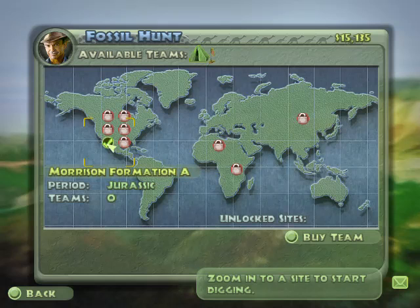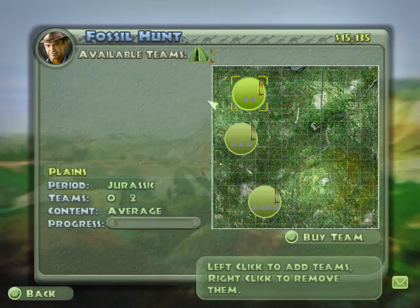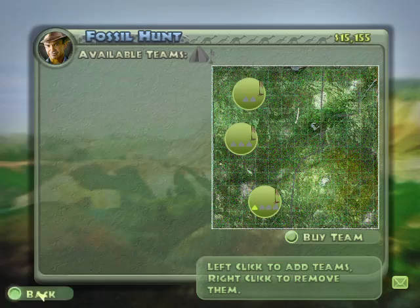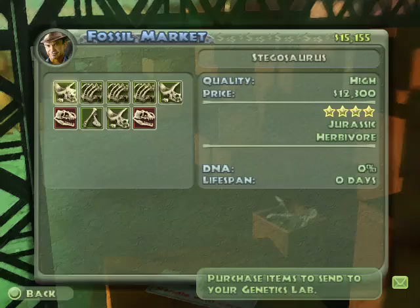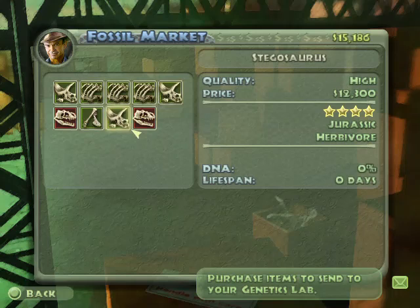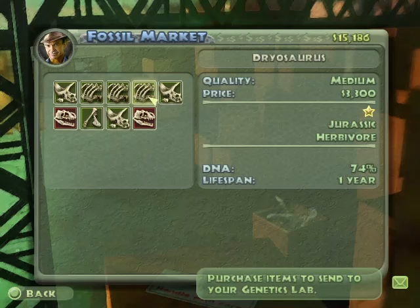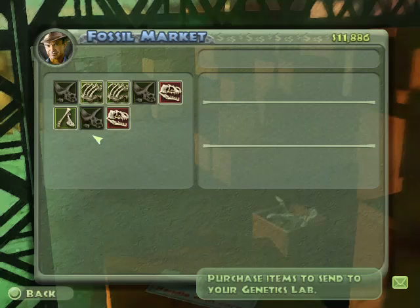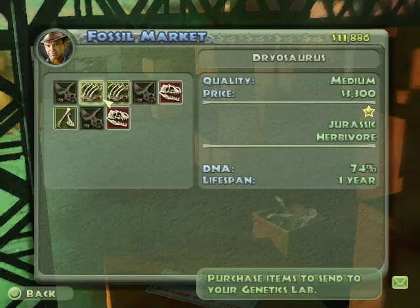We got the Morrison — that's cool. We've got one. Average. Good. See what's for sale: Stegosaurus, Tyrannosaurus. Stegosaurus would go well with our Morrison. We already got Tyrannosaurus — let's just improve what we already have. Dryosaurus. Why not? Dryosaurus medium — we'll get one more.